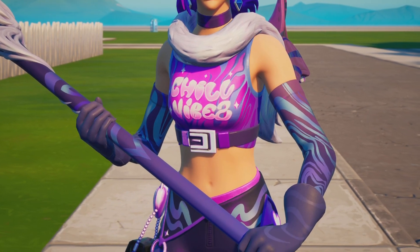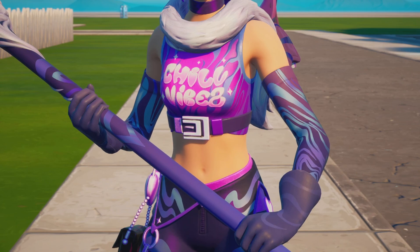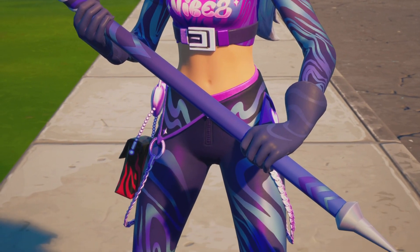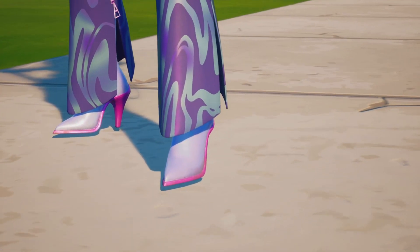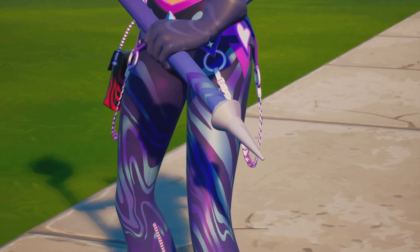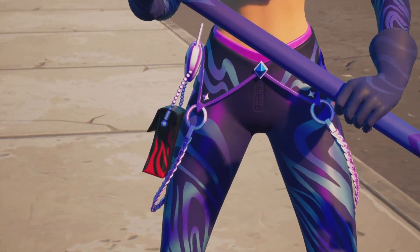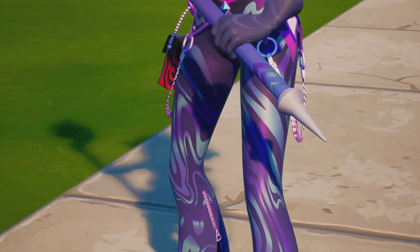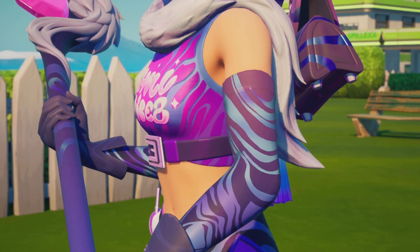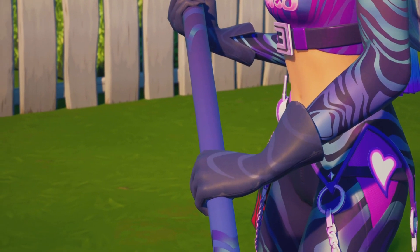She's got a top that says 'Chill Vibes', with a belt underneath. She's got her leggings/trousers, which look very interesting. She's got a chain on one side and a little bag on the other side along with another chain. Her part sleeves are done very nicely with the gloves.